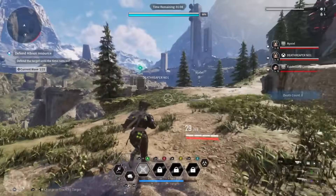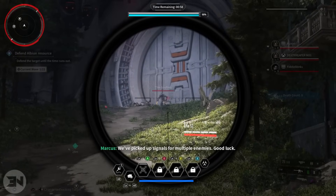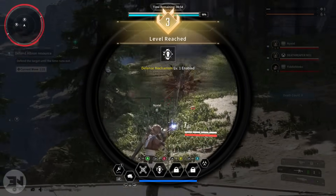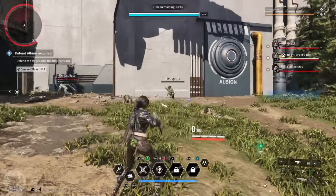One thing I'd suggest: make sure your mastery rank isn't nearly at the level up. You won't be able to actually go to the next mastery rank in-mission, which means it will keep popping up on your screen telling you your mastery rank is ready. Any XP you get still goes toward the next mastery rank, but it's just annoying to have it popping up on screen.